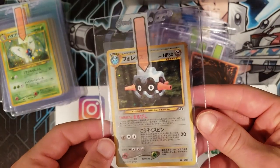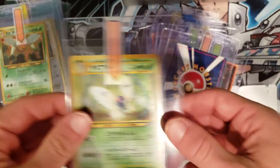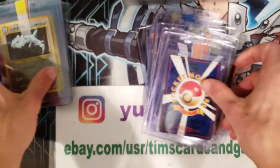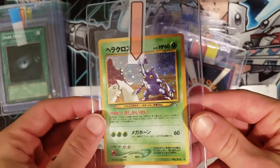And we're going back to some Pokémon here — we have a Forretress Japanese, Butterfree Japanese, Beedrill Japanese, Steelix Japanese, Heracross Japanese.